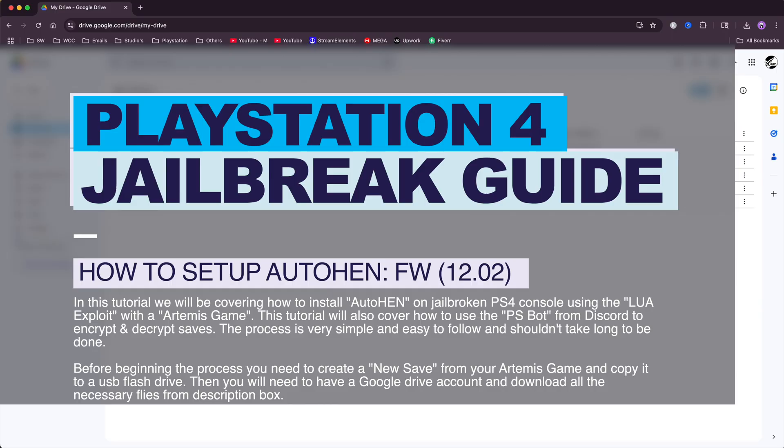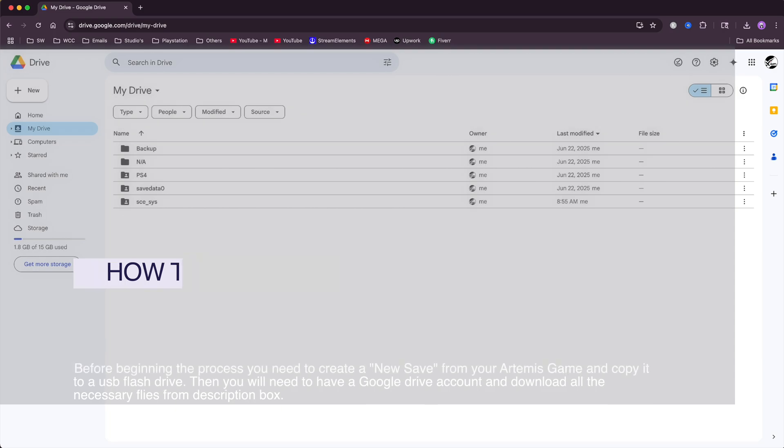Before you begin the process you are going to need a Google Drive account as well as a fresh copy of your Artemis game save, and then you need to download all of the necessary files in the description box, and then you should be good to go to begin the process.